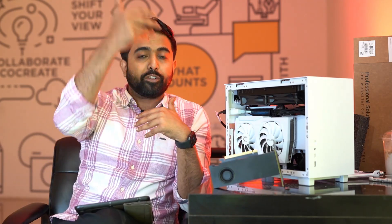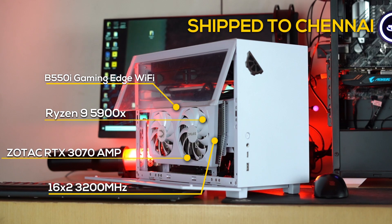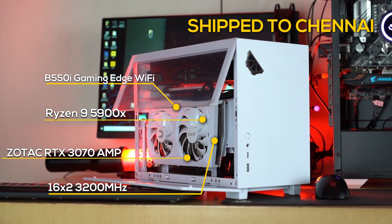Before I actually get into the video, I just wanted to say this amazing build is shipping to Chennai. It's built in the Q58, white Zotac 3070 graphic card — you get to see a very big thing.